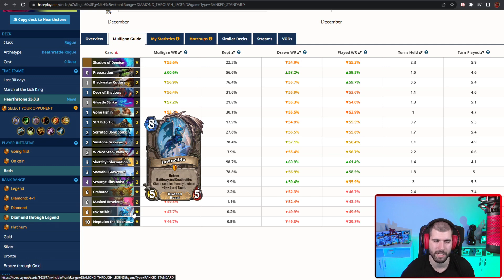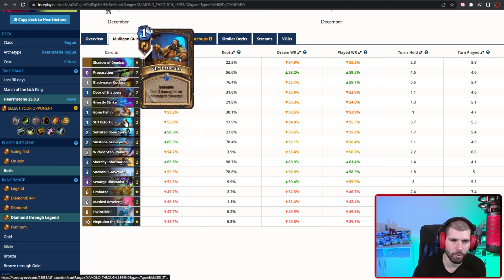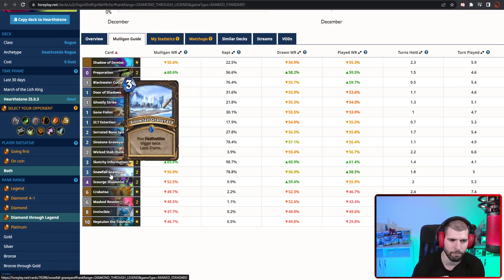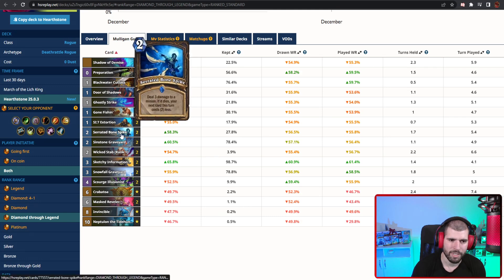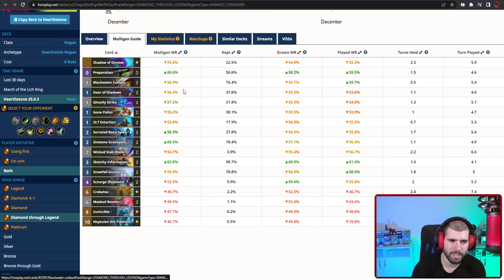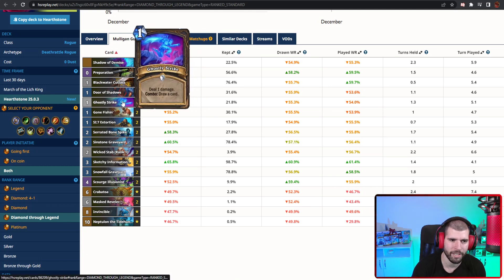The other Undead minion we have here is the Scourge Illusionist, and also Invincible himself is Undead, so you could land Invincible on Invincible — but not a single Reborn Invincible. Like, if it's only an Invincible on the board and it dies, the Reborn is not gonna get the +5/+5. The other interesting thing about this deck is you're running a lot of removal, and usually you're actually using this removal on your own things so you can proc them on time, while you preferably still have your Snowfall Graveyard locked and loaded. The rest of the deck is basically ways for you to cheat stuff out earlier — you can get some discounts with Serrated Bonespike, Prep, or Cutlass, and you also have a lot of good draw with Gunfishing, Ghostly Strike and Sketchy Information.